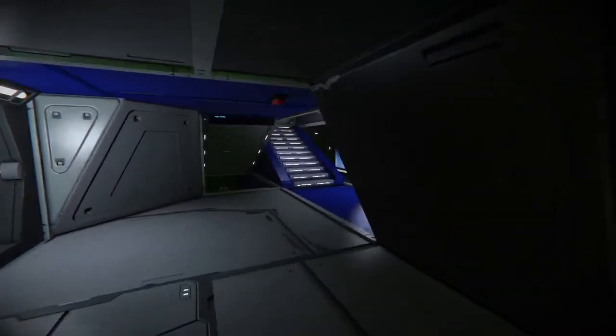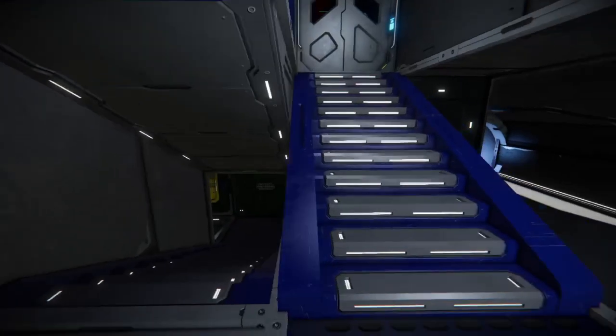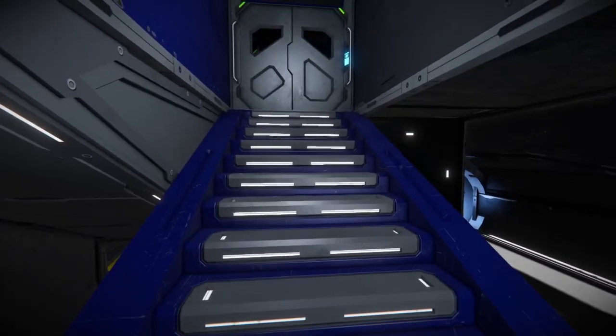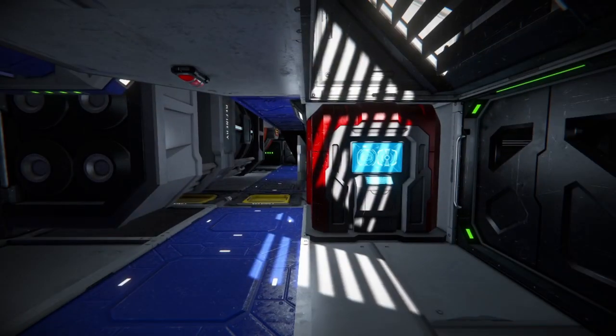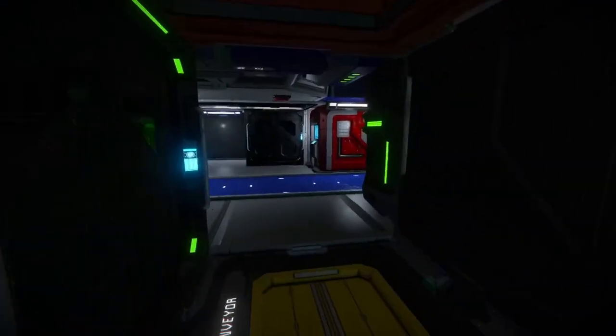Heading up here, we've got two bays — a hangar bay and a med bay. We're going to head up first because this is where some fun stuff is. We've got our programmable blocks in here, some LCDs, some really nice stuff. Just a very nice ship.